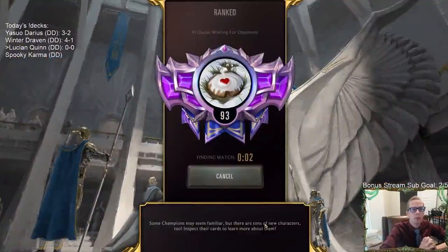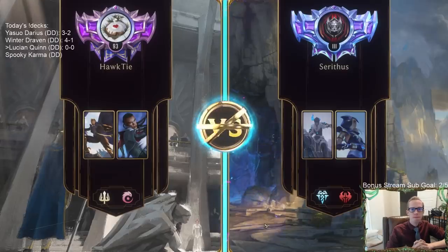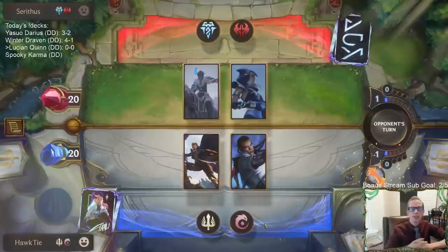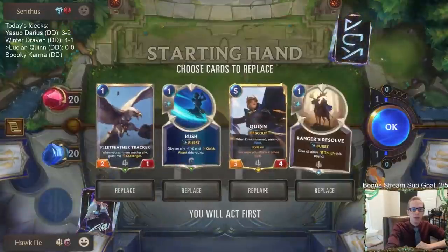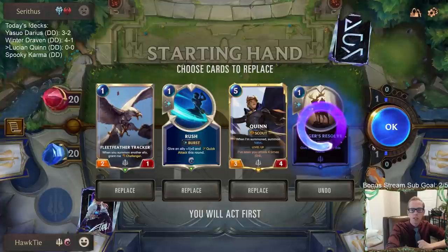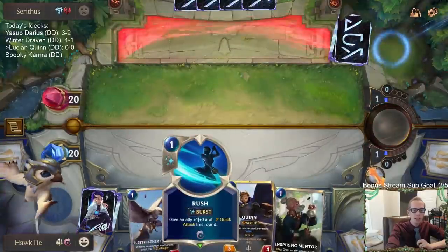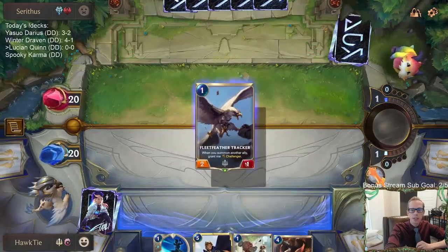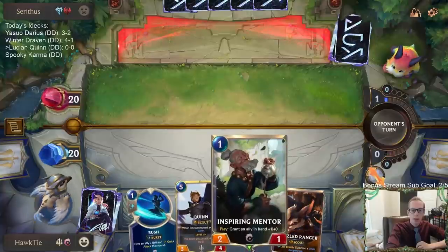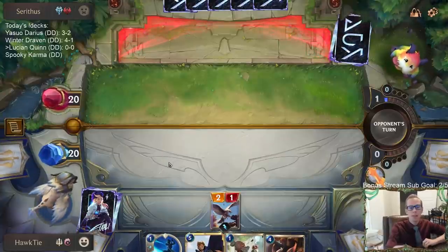Looks like we're playing against another deck trying to win combat with all their Frostbite stuff. We're definitely going to mulligan Ranger's Resolve. I want to keep Fleet Feather Tracker, Rush, and Quinn. They're going to have problems for us - their Culling Strike, their Flash Freeze. If I try to go Fleet Feather Tracker plus Rush and they go Brittle Steel, that's going to be a big problem. Playing the Tracker first to give a Challenger, I'm going to have the Mentor pump up Quinn so Quinn won't die immediately to Culling Strike.